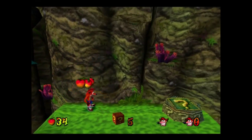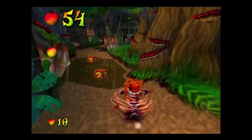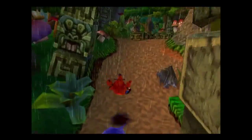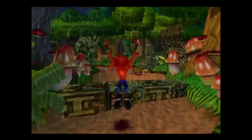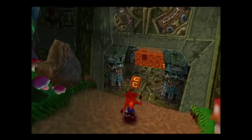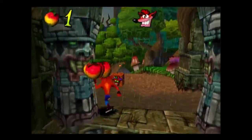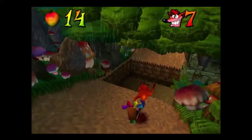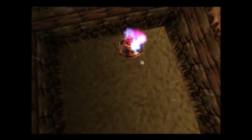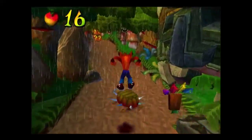Bonus rounds are going to be easier than those hidden areas. They're just here to grant you tons of lives. Look — there were five crates, an extra life, a bunch of Wumpa, and three pitfalls that can actually kill me. And now let's get an Aku Aku to stop me from dying quite so often.